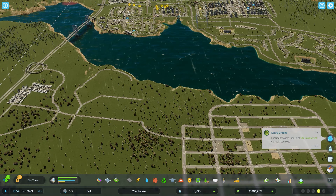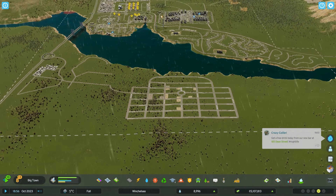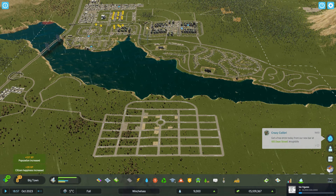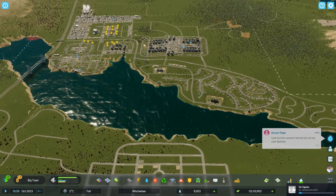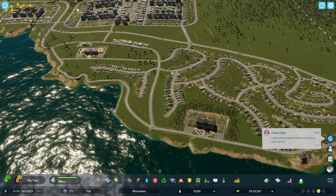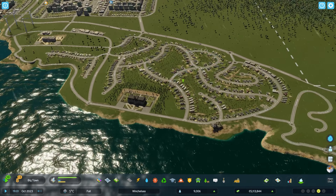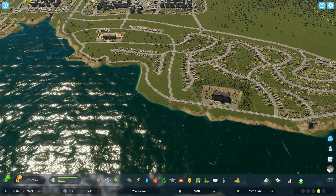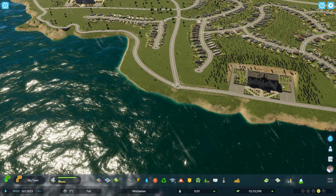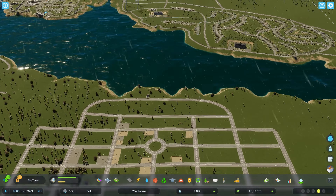We've only got one entrance into this place at the moment, which will change. This whole area is going to be built up, but I'm going to have some bridges cut across — I just haven't decided where. The original plan was to have a bridge coming across from by the college area. However, this is a nice residential place which I don't want a major bridge with traffic through. I could do it from this roundabout, which might make more sense, and then people have to cut through.